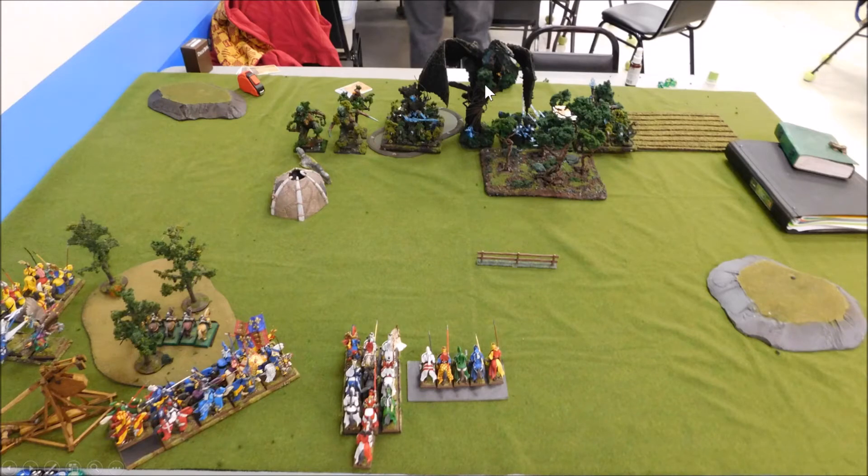The Avatar of Nature is the big dragon-type creature perched on a tree. Then there is a unit of tree kin — monstrous infantry — another unit of dryads, and somewhere behind this unit is another eagle. So he's got two eagles, two units of dryads with two dryad matriarchs.